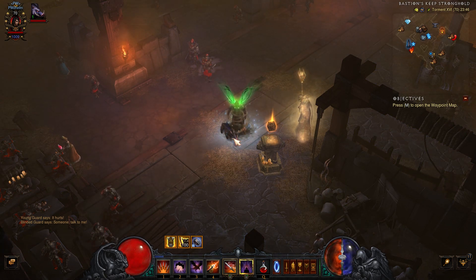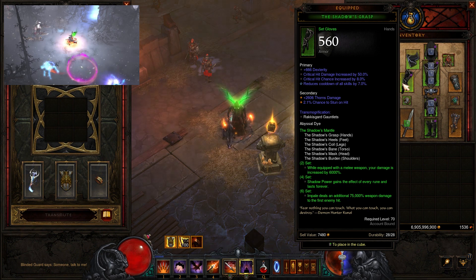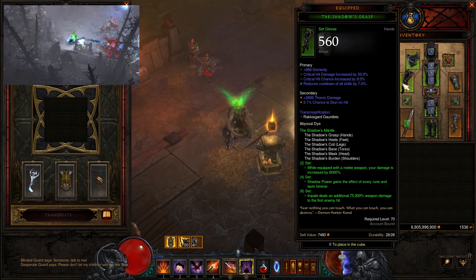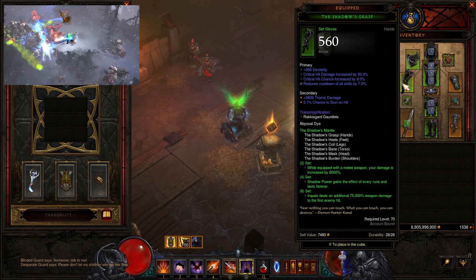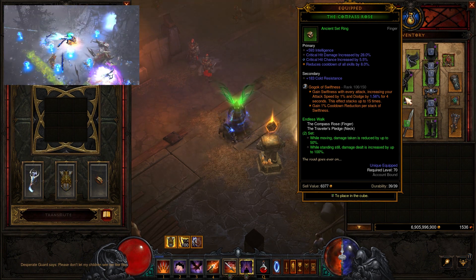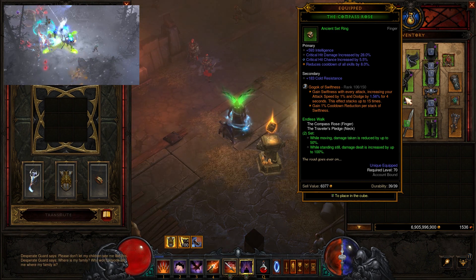Since we are playing the Demon Hunter Impale version, we want to make sure we have all the pieces of the Shadow set. With six pieces you get 75,000% Impale damage, every skill rune from Shadow Power, and when using a melee weapon your damage is increased by 6,000%. Compass Rose and Traveler's Pledge work great — when you move you get damage reduction, and when you stand still your damage is increased by 100%. These two items synergize very well with Convention of Elements, which I have in the Kanai's Cube.